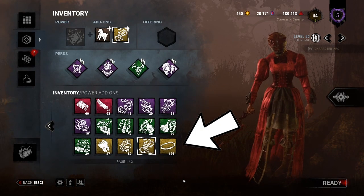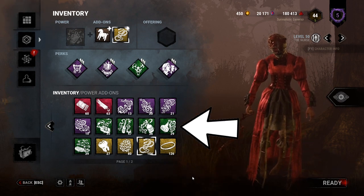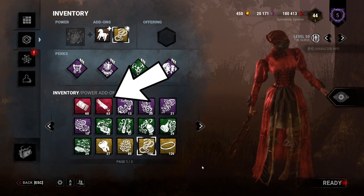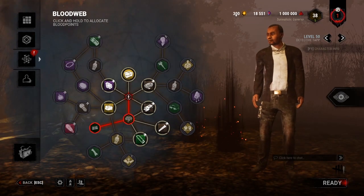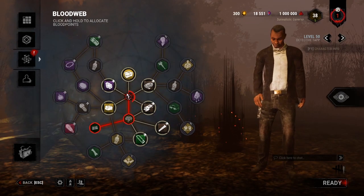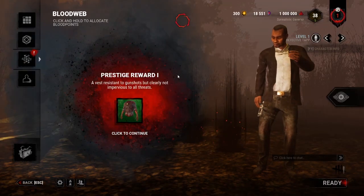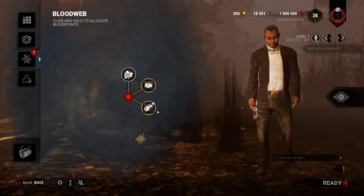Brown for common, yellow for uncommon, green for rare, purple for very rare, and red for ultra rare. The further you progress towards level 50, which is the maximum level and the level at which you can prestige your character, the more costly and complicated the bloodweb gets.